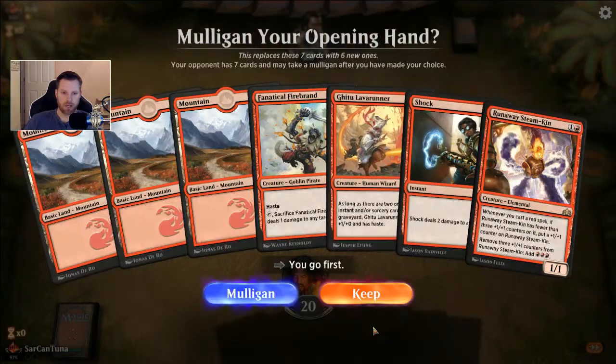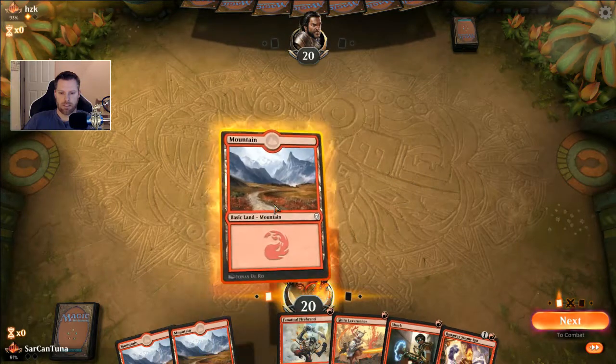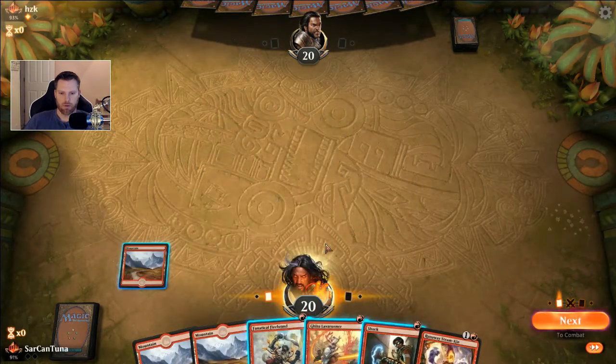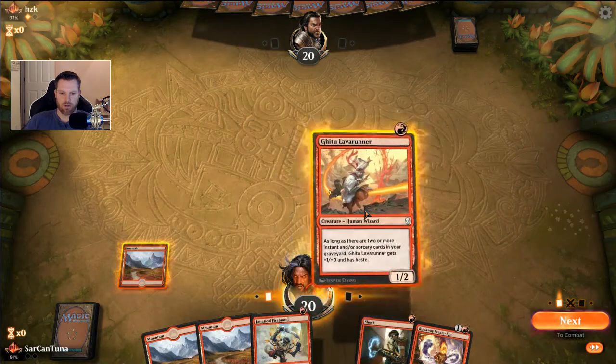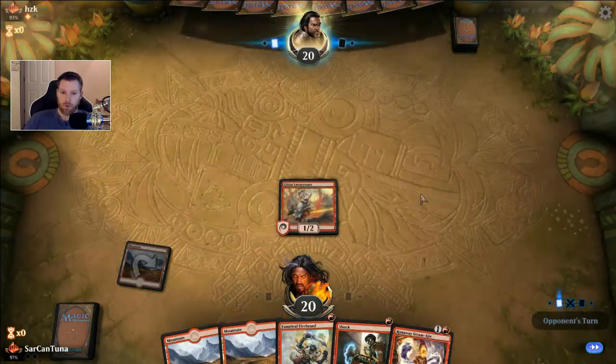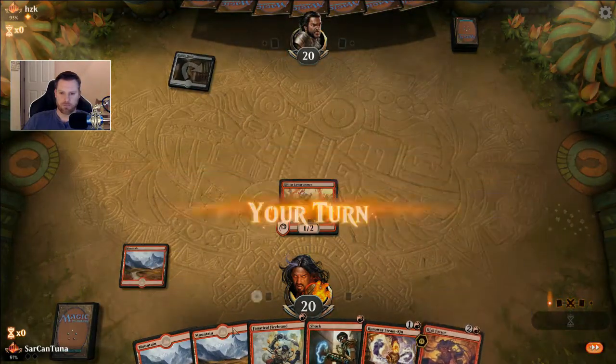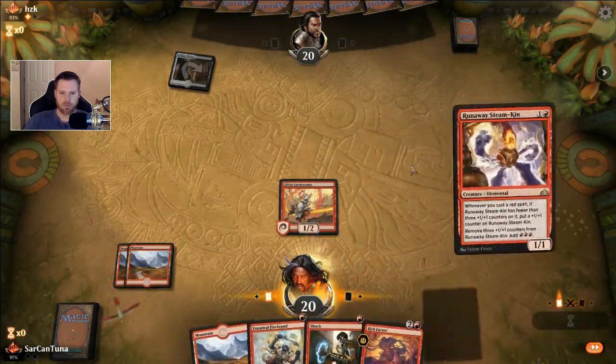I'll play first — I'm on the aggro train so that's what we're doing. I'm gonna go with Lava Runner over Firebrand for no real reason. He might have a 1/1 in there, but I don't think so. And we'll do the Steamkin.